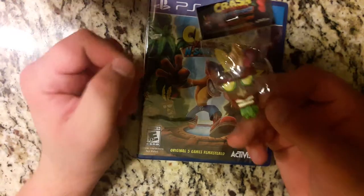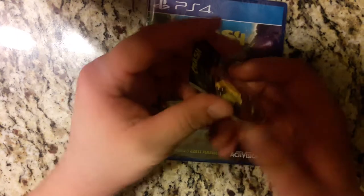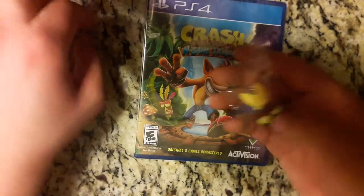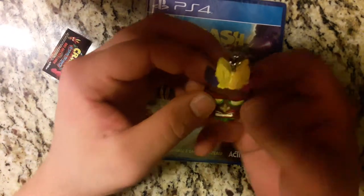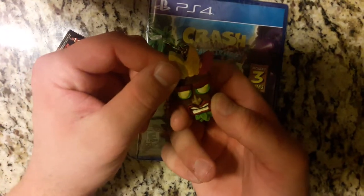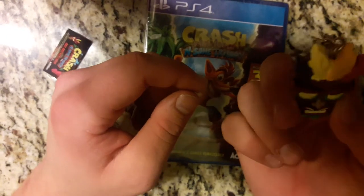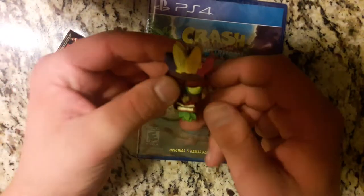So first things first, when you pre-order the game, you actually got this thing for free. So I'm going to go ahead and open this up. Alright, so this is actually a keychain for Aku Aku — just his mask, face, and everything like that. Nothing on the back, nothing too spectacular. I was kind of hoping that this thing glows, like his eyes glow or changes colors, but obviously Activision or Vicarious Visions didn't want to put the money out for that.